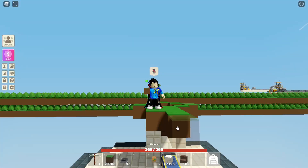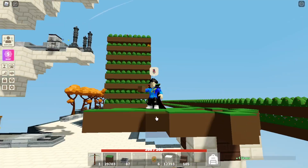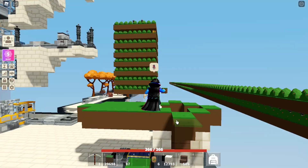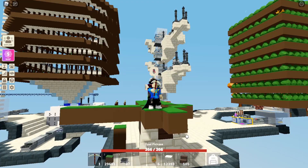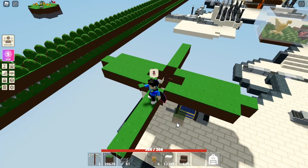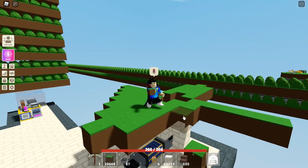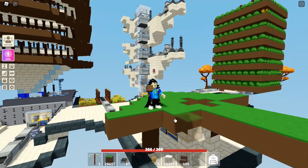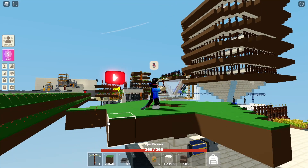Make each lane five blocks long from the start. On two of those blocks we're gonna put the conveyor and the totem. Each totem has a range of three blocks, so the remaining three blocks will be the crop zone. Do that with every lane you place.